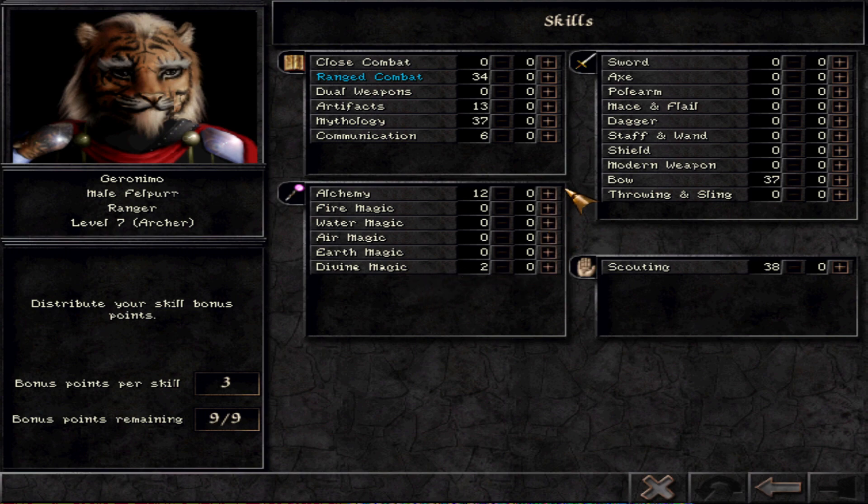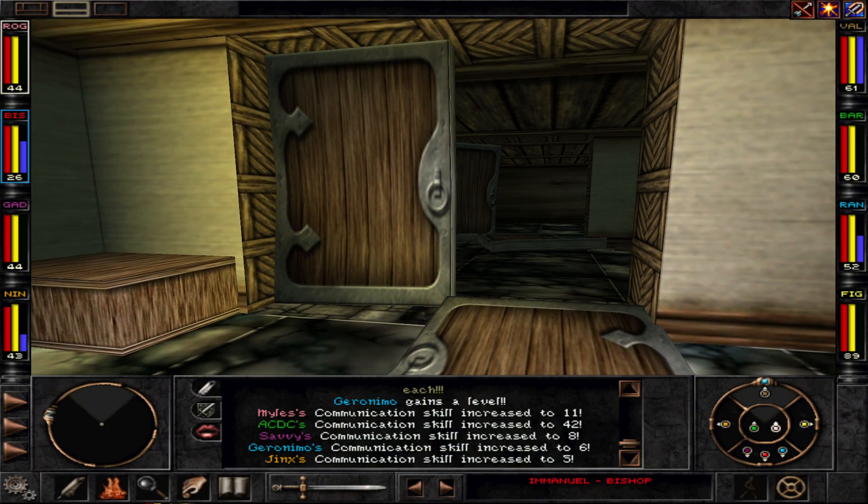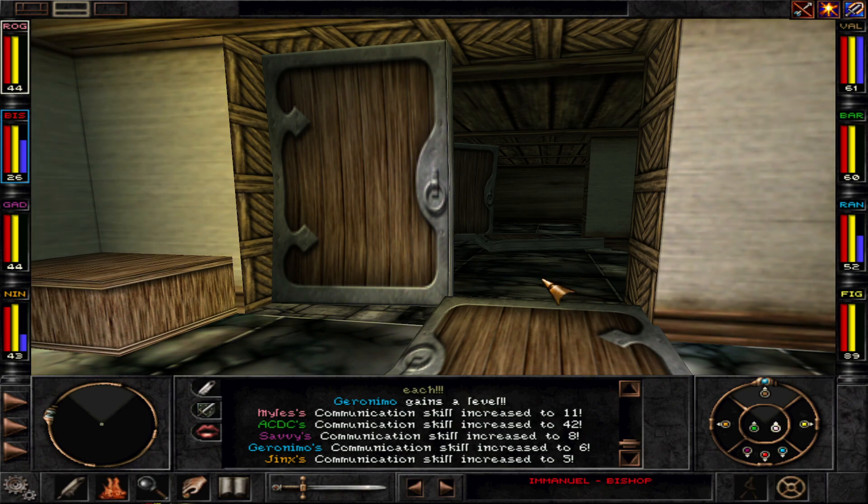We ask Vi Domina to come along — she agrees. Now let's do some leveling up. I want to save these skill picks again — scout and some mythology. I think we're kind of good now.